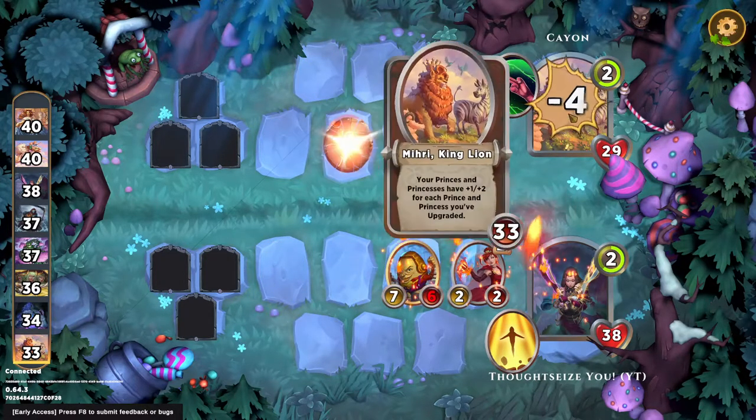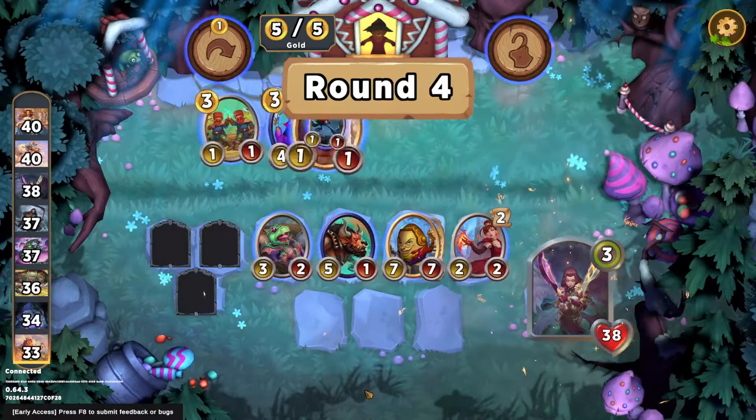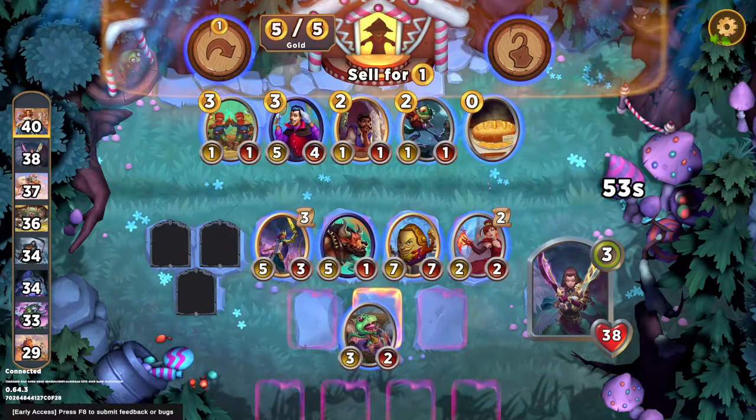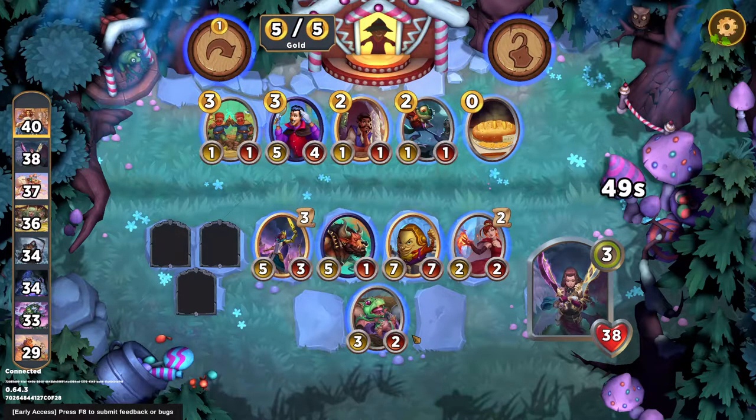This is brutal. I feel pretty bad for our lion friend here. Let's see if I can get the princess here — yeah, that's great. So we get the princess. I really need to find ways to boost her attack and toughness.